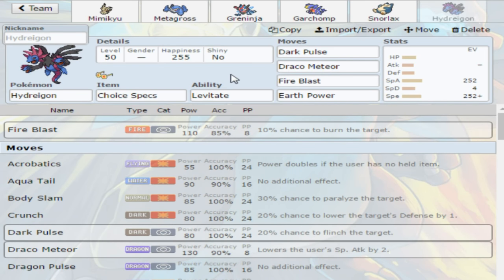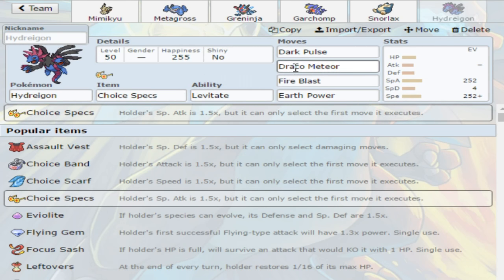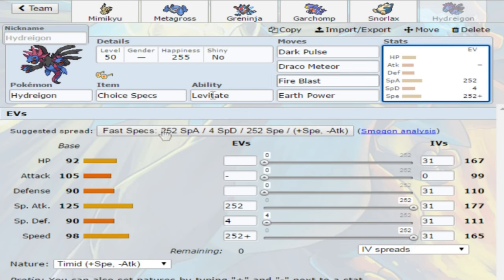The last of the first six is just another powerhouse — it is Hydreigon. I chose to run this with Choice Specs, though you can run it with Life Orb. It gets a lot of coverage, 125 base special attack — it's just crazy. You pair that with Choice Specs and something dies every time. You can run Timid or Modest, but if you run Modest I'd probably suggest running a Choice Scarf because base 98 speed does leave it susceptible to some priority moves like Mega Pinsir, for example.